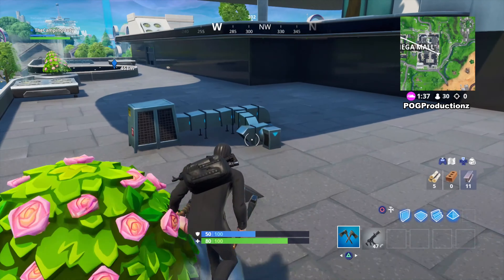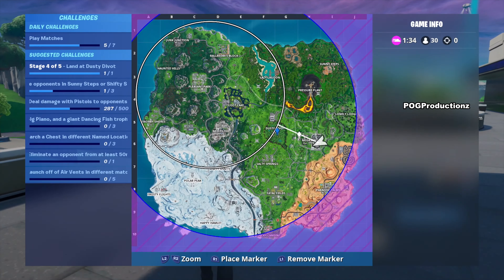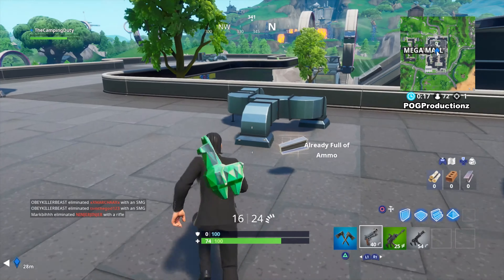Hey, what's going on guys, Pog here and welcome to today's video. In this video I'm gonna quickly show you guys how you can easily complete the challenge for Week 2 Season 9 for Fortnite Battle Royale, which is basically launch off of air vents in different matches. You have to do it five times in different matches.